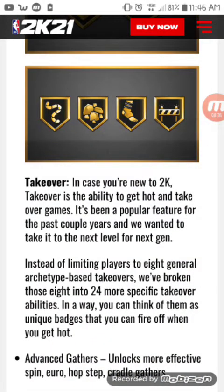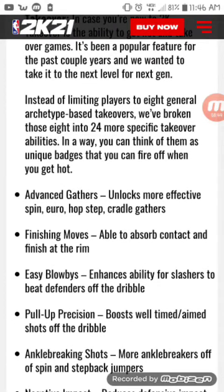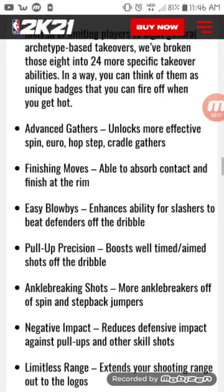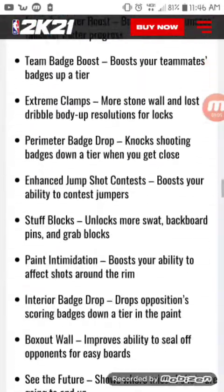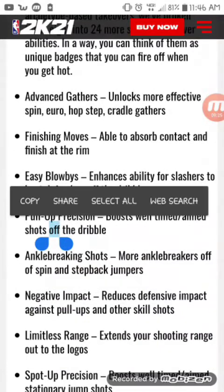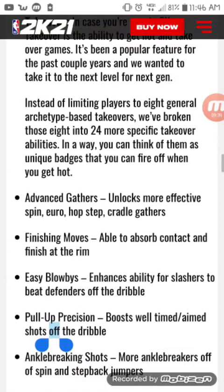Takeover - for those new to 2K, takeover is the ability to take over games. Instead of the old archetype system, they've broken it down into 24 more specific takeover abilities. You can think of them as unique badges you can fire off when you get hot. You get two - a primary and a secondary. Advanced Gathers takeover makes your spins, euro steps, hop steps, and cradle gathers a lot more effective, and lets you absorb contact and finish at the rim.